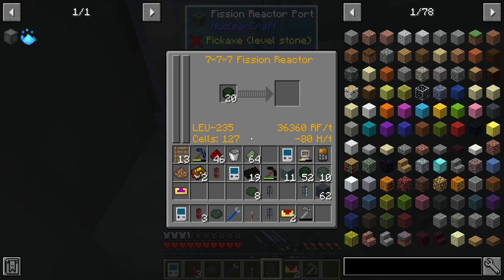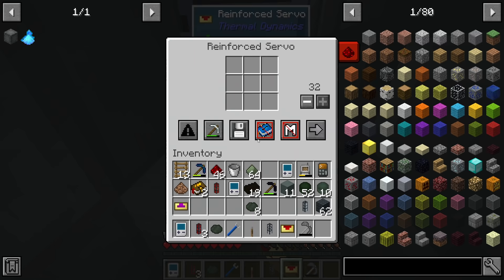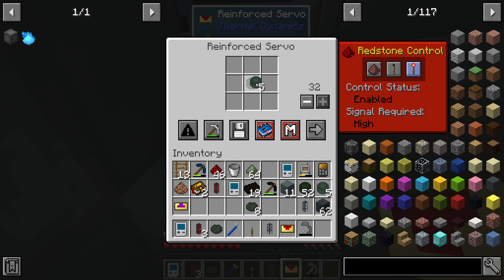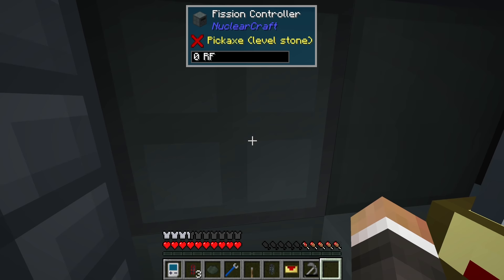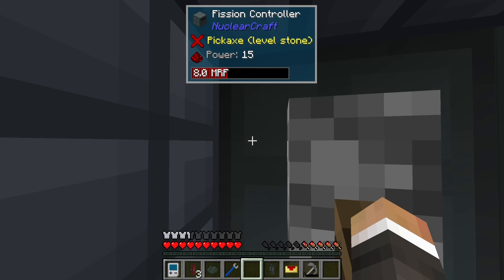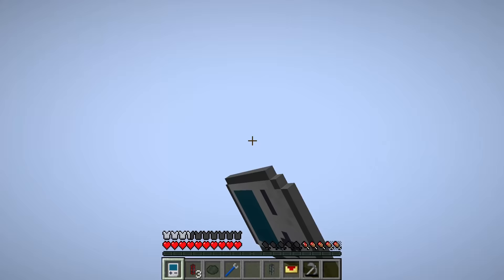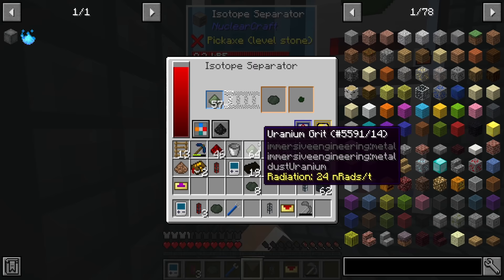Let's extract depleted fuel from the reactor - I don't think we need to whitelist it. Shift and jump, flick the lever, and I think we're good to go. Chat points out that we make more uranium-238 than 235 and suggests caching it for depleted uranium plating. We have set the system to void excess uranium-238, so the system won't get clogged up. But if we wanted to, we could save it.